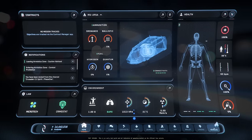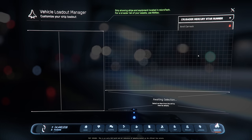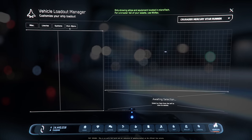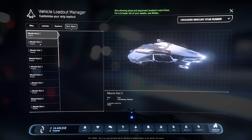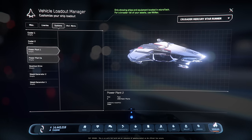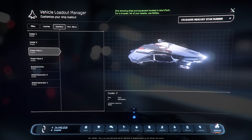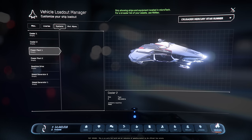The VMA that we've been used to using to modify our ships no longer allows us to do so. Starting in Alpha 3.24, things work a little differently, so that's what we're going to cover in this video. I'm going to show you how to do this now.